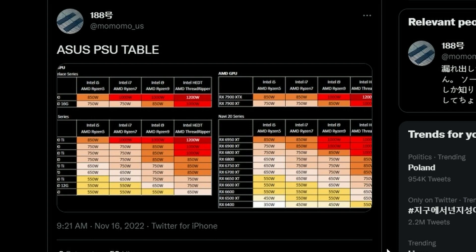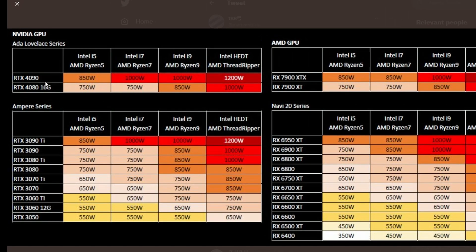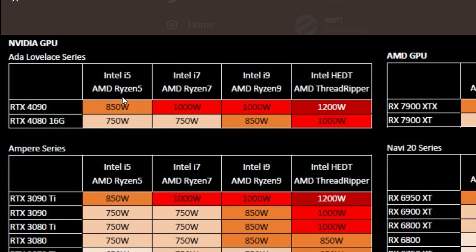Next up, we have an ASUS PSU recommendation table. There is literally a recommended PSU for each GPU. For the RTX 4090 paired with an Intel i5 or AMD Ryzen 5, you will require at least 850 watts. For i7 or Ryzen 7, it's 1000 watts. For i9 or Ryzen 9, 1000 watts again. And for Intel HEDT or AMD Threadripper, it's going to be 1200 watts — very power hungry. For the RTX 4080, it's 750 watts for i5/Ryzen 5, 750 for i7/Ryzen 7, 850 for i9/Ryzen 9, and 1000 watts for Threadripper/HEDT.